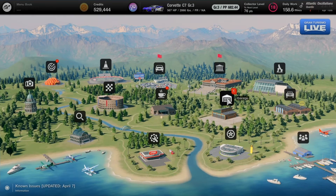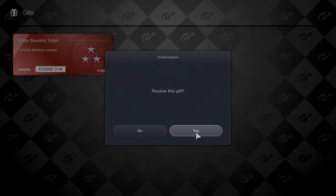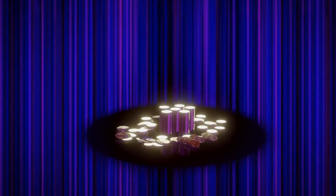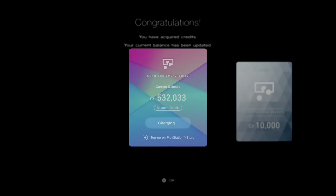Back to the garage to use the roulette ticket — hoping everyone can receive one and put it toward a gift. Three-star roulette ticket — spinning in three, two, one. This could be a different car or a single part by three-rarity chance of Gran Turismo credits. Looks like more GT credits — 10,000 added. Current balance: 539,444 credits. Need to get a better car next time.